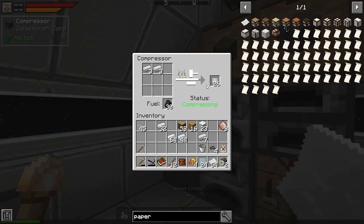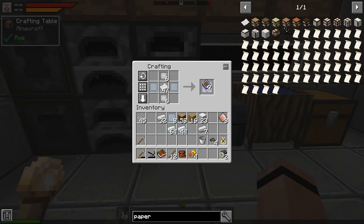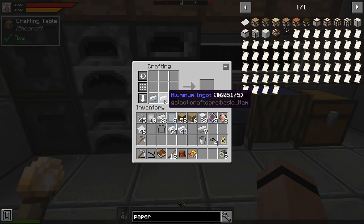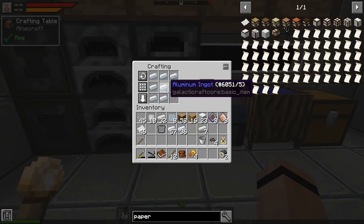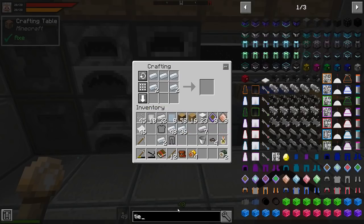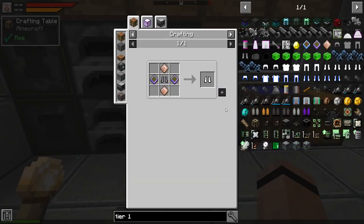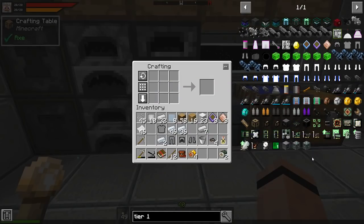Let's get these going and let them keep running since we'll need more. I need eight of these. Let's take the aluminum and make ourselves a set - boots and a helmet. Hmm, that didn't work. Let me check the tier one recipe - oh, it's one of those where it has to be very specific in its location on the crafting table. All right, that gets me the whole thing.